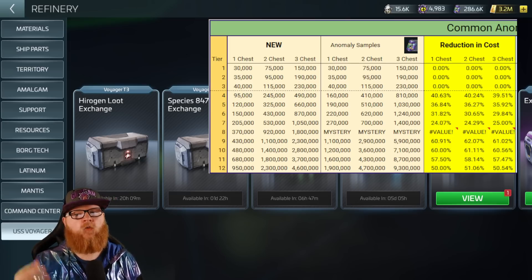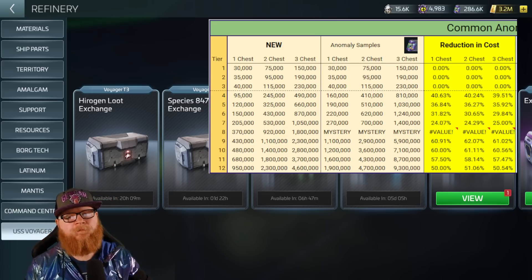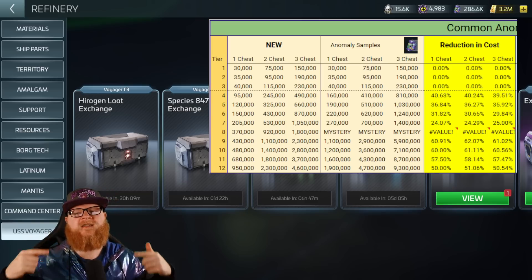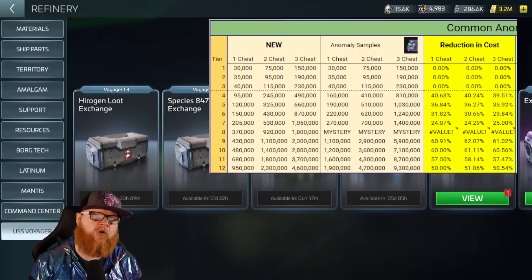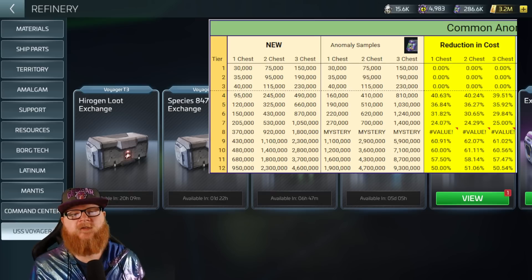You will notice that the cargo bay does get larger, which is important — we'll cover why in just a second. Moving up into the pricier costs, starting at Tier 4 you're going to see a significant reduction in the amount you have to spend. For example, at Tier 3 you need 230,000 to get a three-chest, but now you need 245,000 to get a double chest at Tier 4, whereas previously that cost you 400,000. That's a 40% reduction — that's a lot of savings.